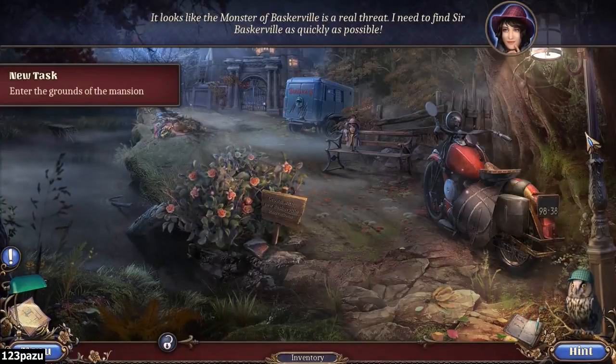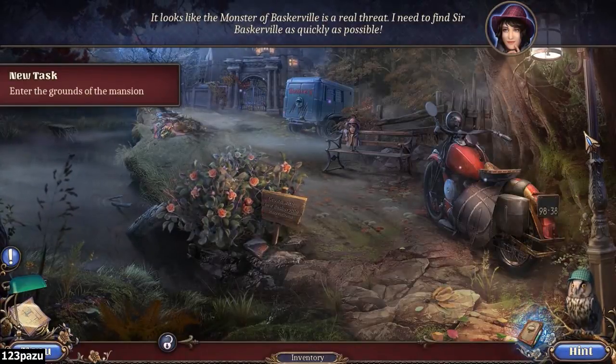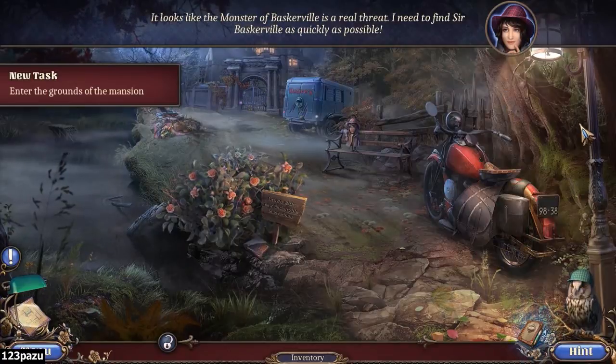It looks like the monster of Vaskerville is a real threat. I need to find Sir Vaskerville as quickly as possible. New task: enter the grounds of the mansion.